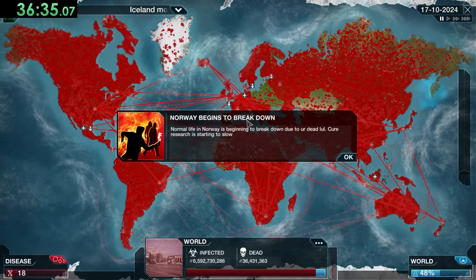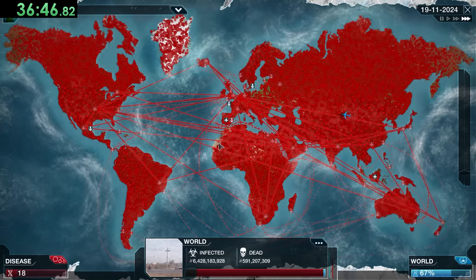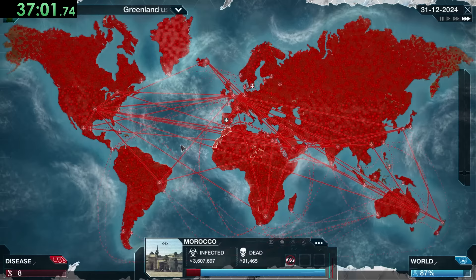Norway's beginning to break down and things are not going well for the human population — especially because we have so many people infected. Deaths are happening slowly but that's going to change very quickly. The last defense of the world at this point is Morocco. I'm probably being a bit more safe than I need to be, but I want to make sure enough people are infected before using the Annihilate Gene — I have lost runs to being done before.